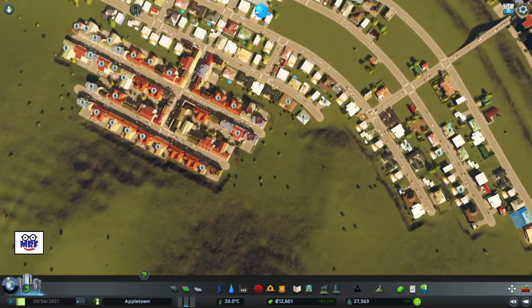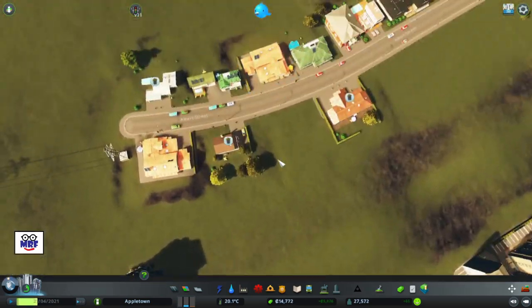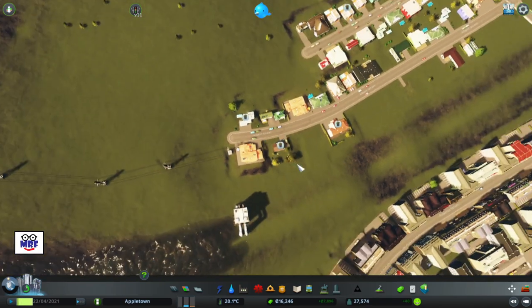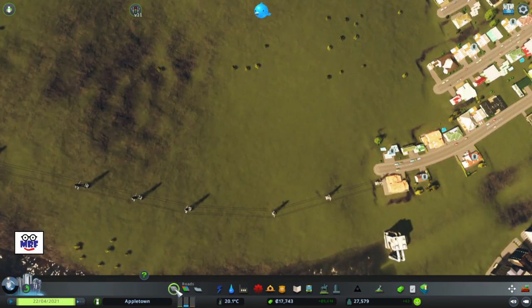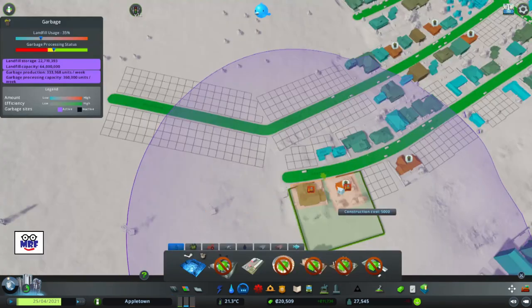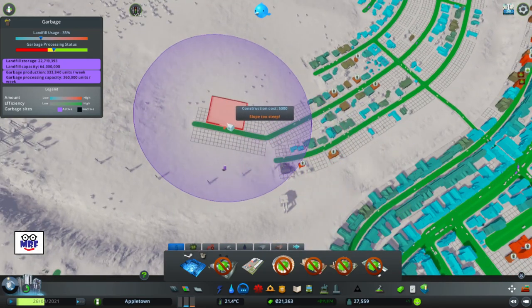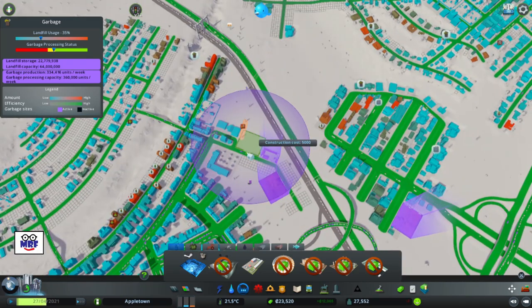I'm thinking right down here, without building any more road right now, just sticking a landfill site around this area. They're not going to like it, but my population is around 27,000. I could extend that road out. Let's try to extend that road. I'm going to build a landfill site right here — it'll be very unpopular. Slope's too steep. Maybe I could pop one in here instead.